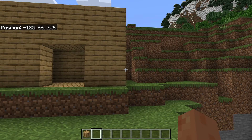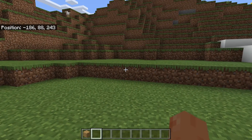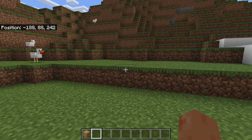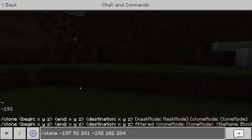Now let's say you wanted to make another copy. It's actually even easier now because you've already entered the command. All you need to do is find the next place where you want it, note down that position, then open up the chat — press T again — and press the upward arrow to bring up the previous command. Then all you need to do is change the last set of coordinates to the new ones you just noted down.